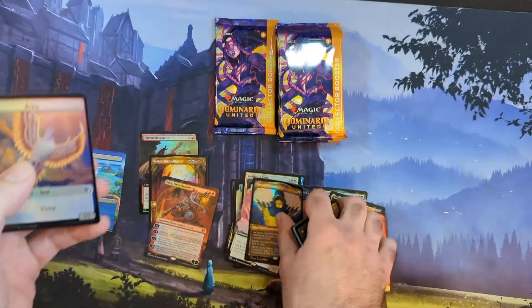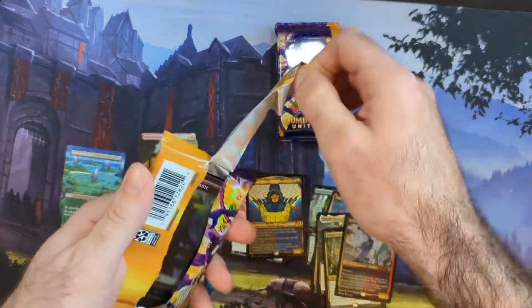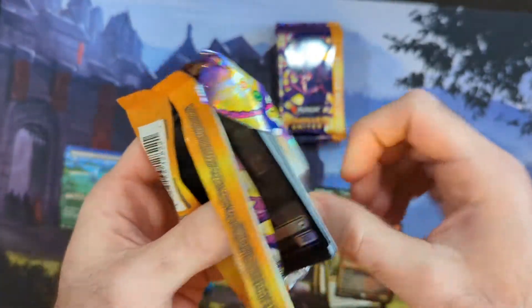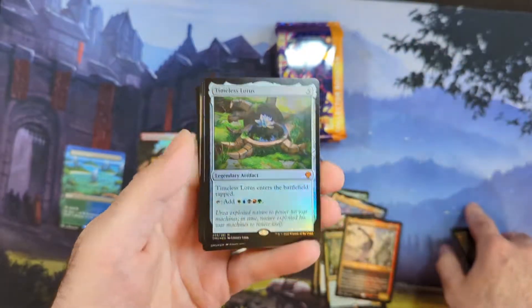Even if we get a bad box this first one, I am not worried about it because we got five more collector boxes. Not going to open them in this video — going to spread them out over six videos, get all that content, you know what I mean. Timeless Lotus — someone was asking why this is a $25 card or whatever it's worth now — Commander, that's the reason anything is worth anything, because of Commander.